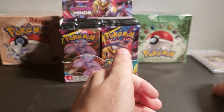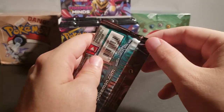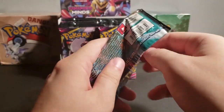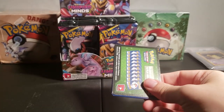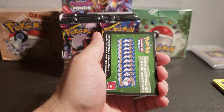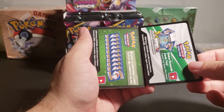Those are all my commons and uncommons. I moved my arm and my cat jumped. She's wondering where all these plastic cards are from. Now, hold on — is the back of this card different from the back of this card? It is different. Interesting. So maybe this is a good pack.